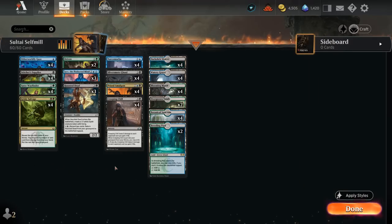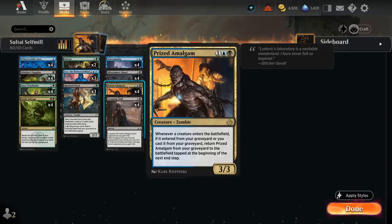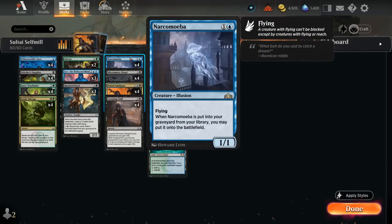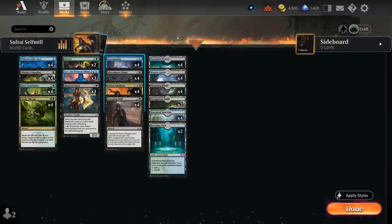I've split up the deck into three categories: self-mill enablers, the miscellaneous section, and payoff cards. Those include Narcomoeba, a 2-mana 1/1 flyer that when put into our graveyard from our library, we may put onto the battlefield instead. Narcomoeba pairs nicely with Prized Amalgam, a 3-mana 3/3 zombie, which returns from our graveyard tapped at the beginning of the next end step whenever a creature enters from or is cast from our graveyard. So if we mill both, Narcomoeba immediately returns, and then all Amalgams follow at the next end step.